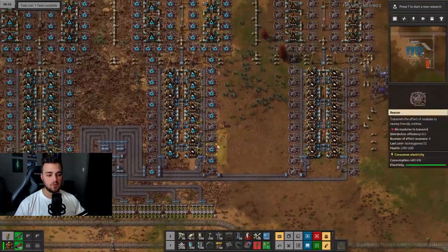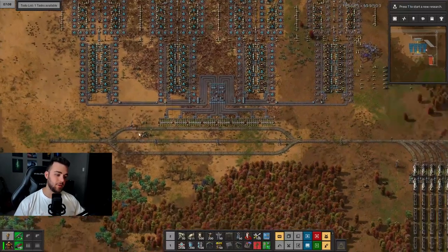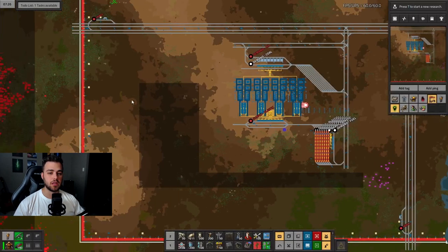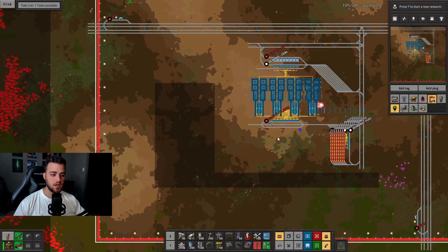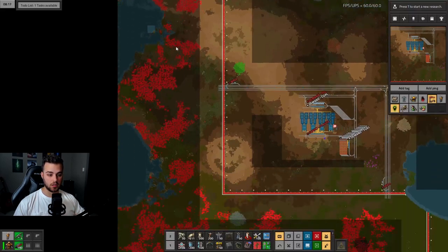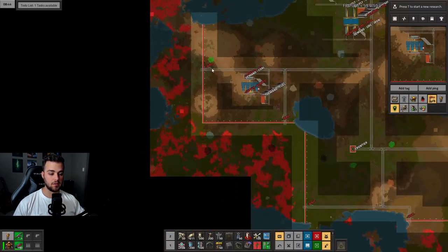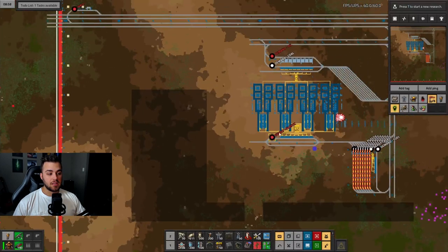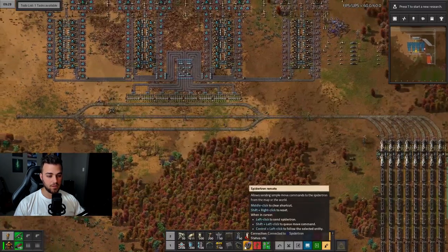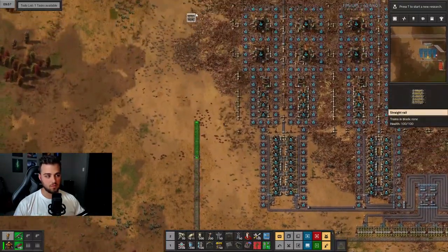The output feeds into an 8x8 balancer and then into the train station. In my stream playthrough we had a highway running right through here, so the belt just went all the way down to the highway. In this case I think we'll eventually have a north-south highway, but for now we don't have an output for this, so I'm going to loop it up as a temporary fix.